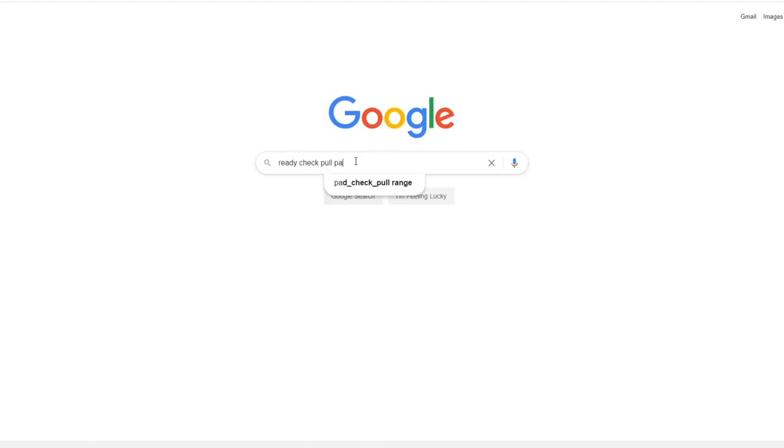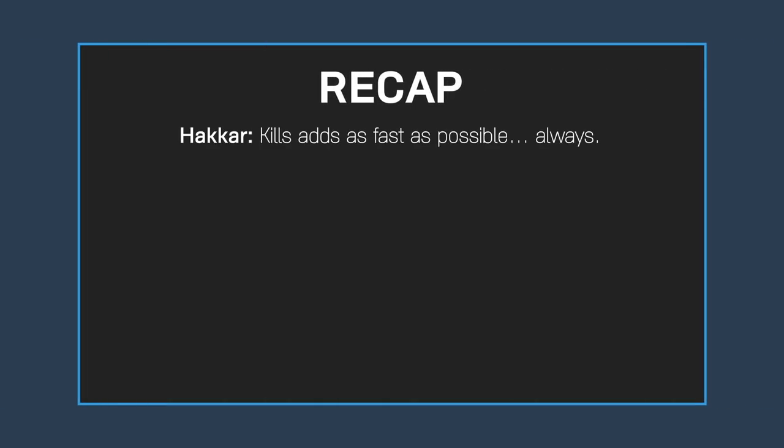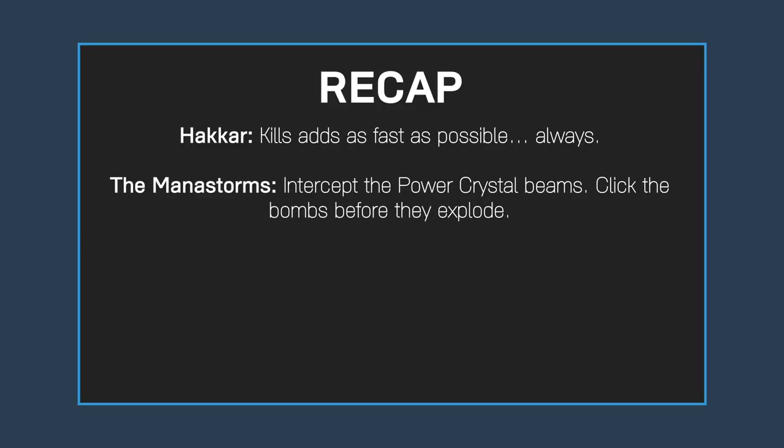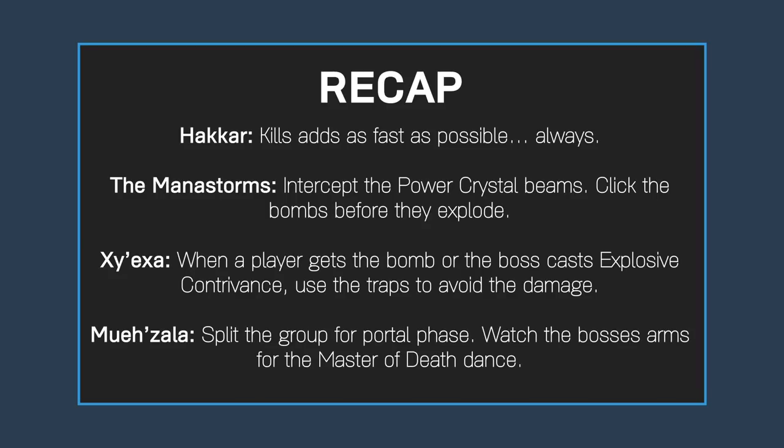Before our boss recap — if you like these videos, consider supporting us on Patreon; it's what allows us to make guides like this one. Quick recap: Hakkar — kill adds as fast as possible, always. The Mana Storms — intercept the power crystal beams and click the bombs before they explode. Zyaxa — when a player gets the bomb or the boss casts Explosive Contrivance, use the traps to avoid the damage. Mwazala — split the group for the portal phase and watch both of his arms for the Master of Death.